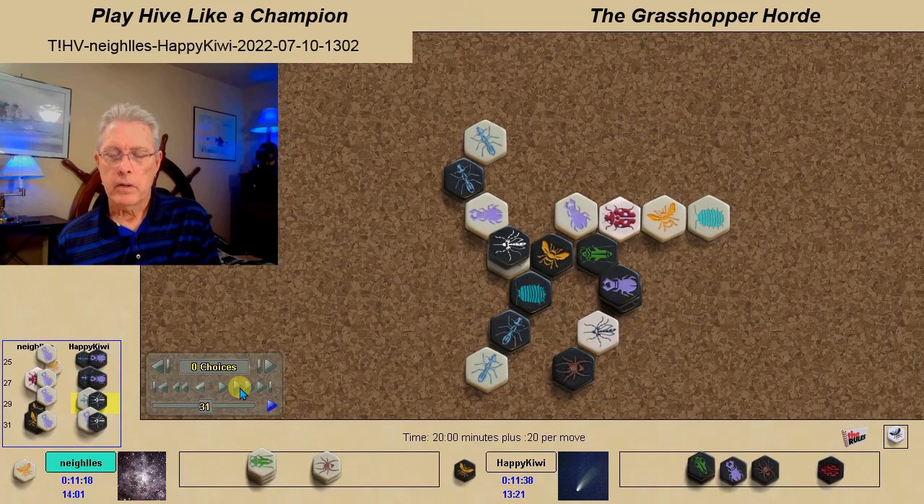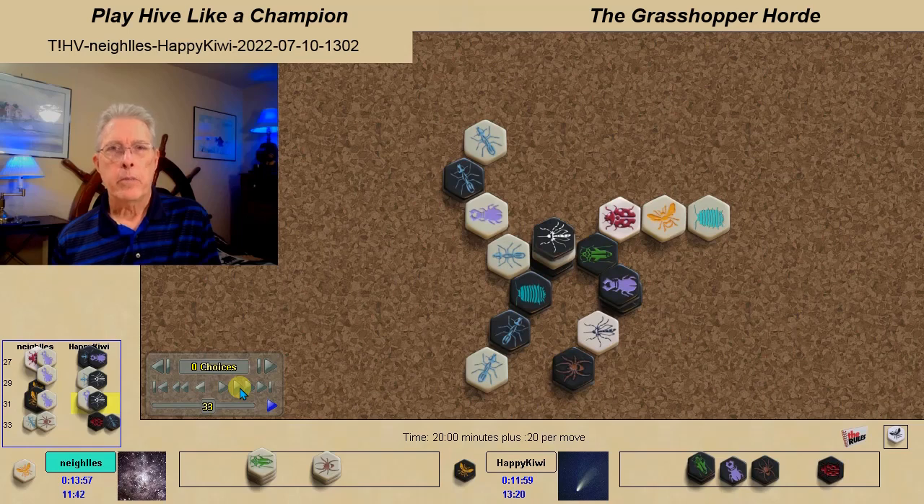Black Mosquito moves forward, preparing to defend if the Black Queen gets covered. And sure enough, White Beetle covers the Queen and the Mosquito forms the Oreo stack, covering the Black Queen-White Beetle combination.